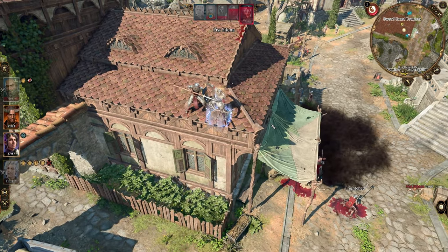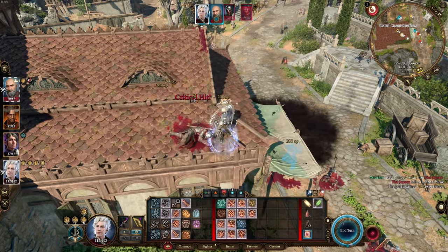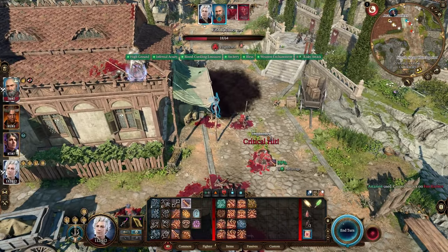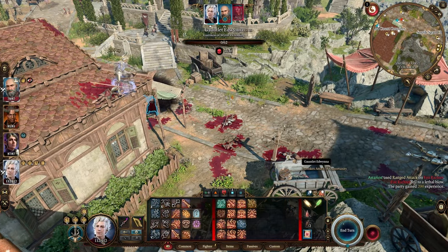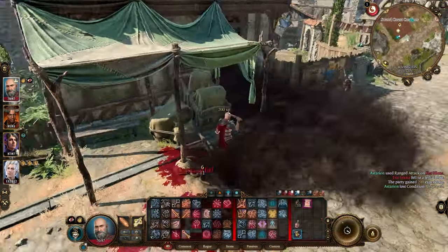Now that they're all basically feared and in an easy firing spot, we're gonna deal bonus damage to each of these targets and finish them off in no time. Oh no, he jumped onto the roof next to me — whatever shall we do? Well, with our setup, I still have a 90% chance to hit even though I'm being threatened in melee range, so I'm really not too worried about it at all. Astarion has done this entire fight up here from the roof and has not taken a single point of damage. And there's only one more guard left. And with that shot, we cleared them out.